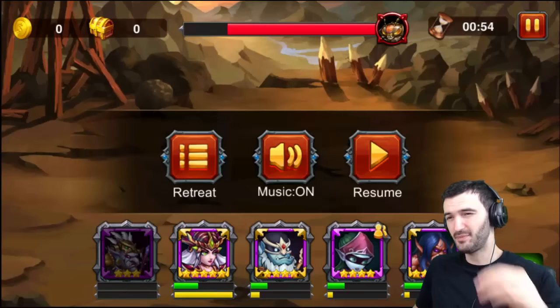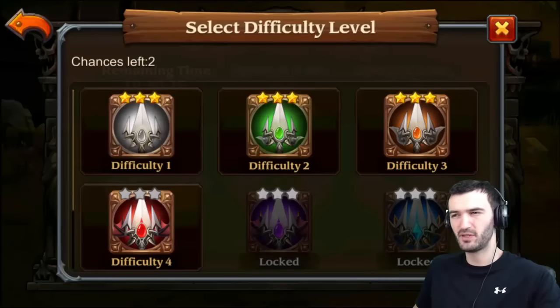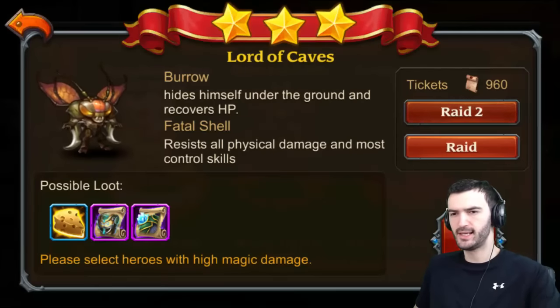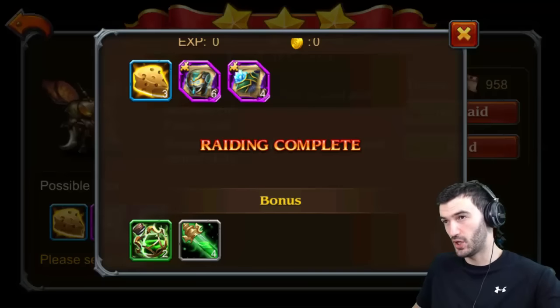So pretty much everybody has to be at least four stars and purple plus three or four in order to do it at this point. But let's just do this — I can get the bag of holdings here. There's five and there's four, so nine bag of holdings, which is alright.